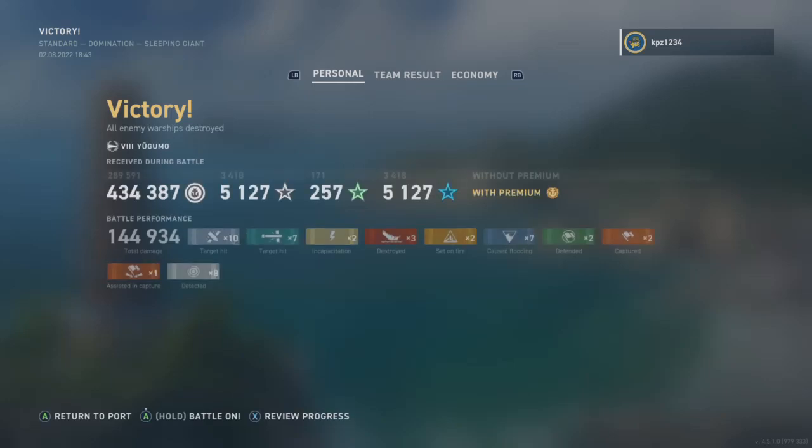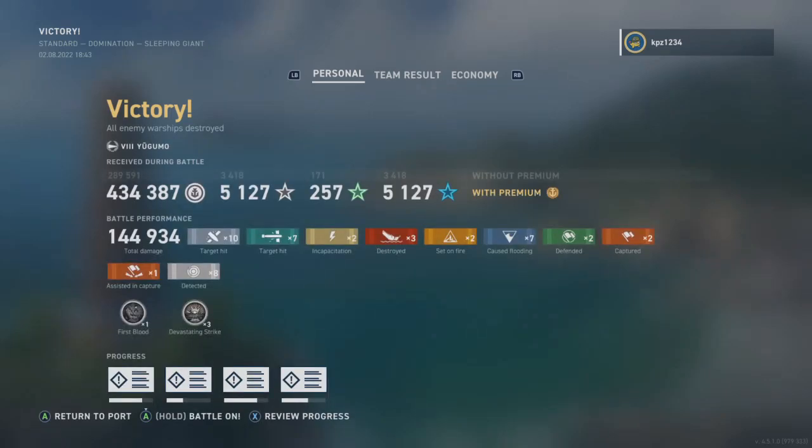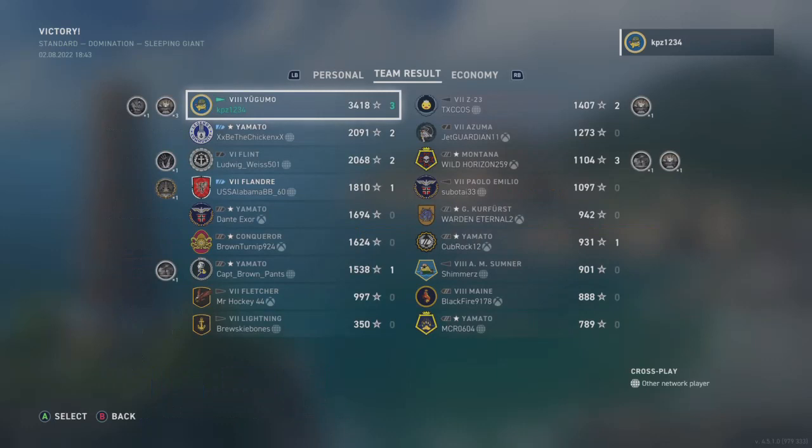Here we are on the victory screen. We had the first blood medal, three devastating strike medals, 144,934 total damage - just seven torpedo strikes to rack all that up. Three kills, a couple of cap defendants, two solo base caps, one assisted base cap. 434,000 and change silver, 5,127 Ship XP and Commander XP in the Yagumo. 3,418 base XP, top of the board, three big kills. Easily the best player on either team - a really strong ship if you have a high rank concealment build.